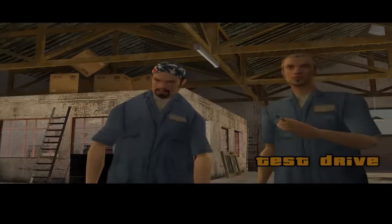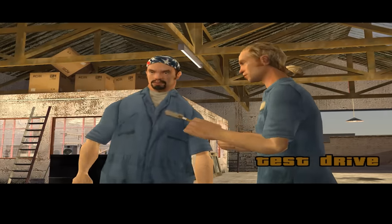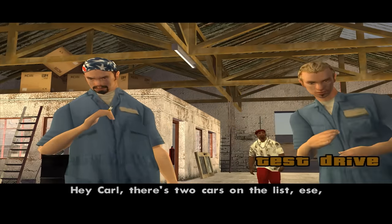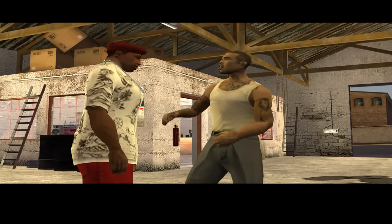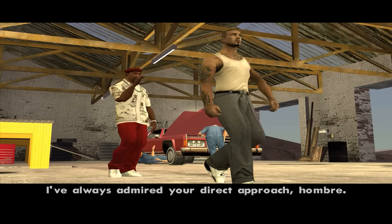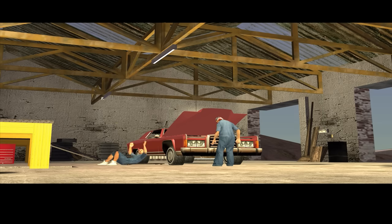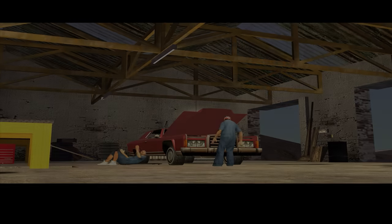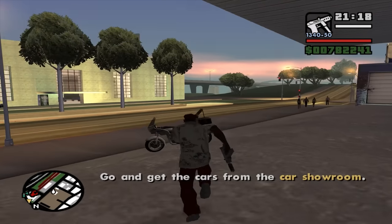Let's start my favorite Wang Cars mission — it's called Test Drive. Hey Carl, there's two cars on the list and they're in the showroom across town. Let's go get them. Always admire your direct approach, hombre. Very short cutscene. Let's go get those wheels — no problems, dude.